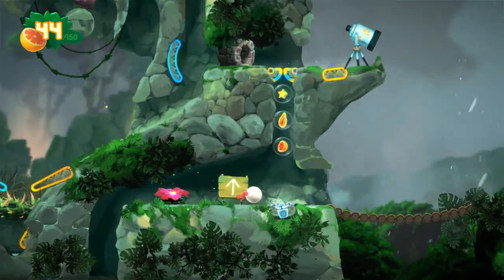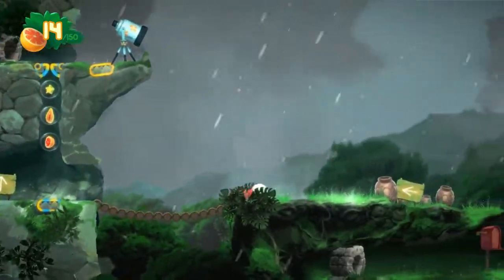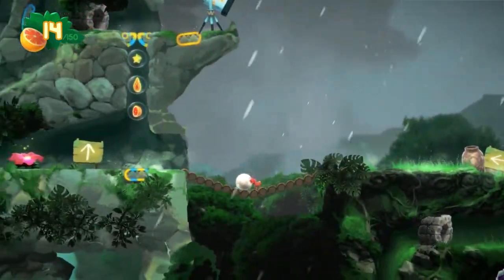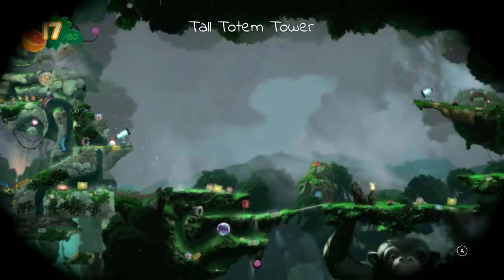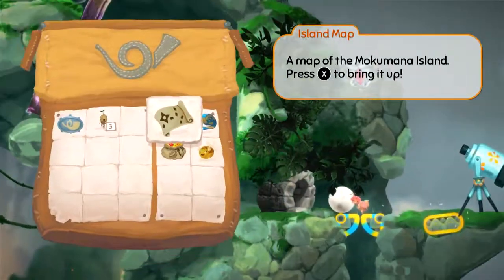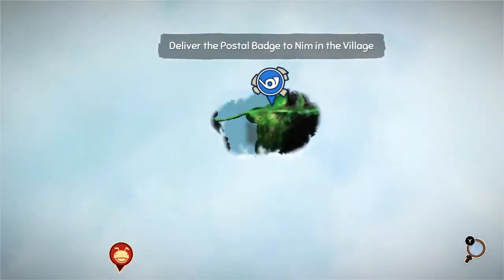All right, we save here. So village is that way. I like how the signs are like 'go that way, idiot — that's where the village is.' Tall Totem Tower — and I guess that's where we have to go. If that's where we have to go, why do they want us to go to the village? Oh, maybe that's just what we're being shown. Yeah, that's where we have to go — we're going to have to go up this tower.